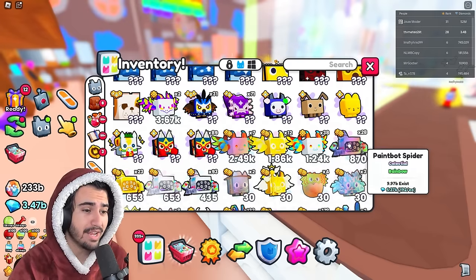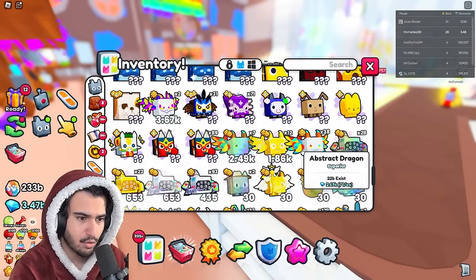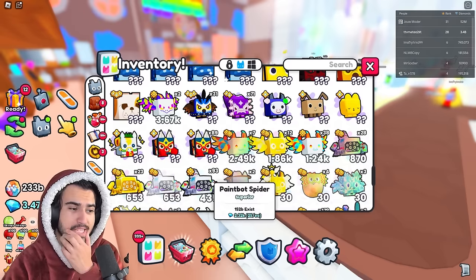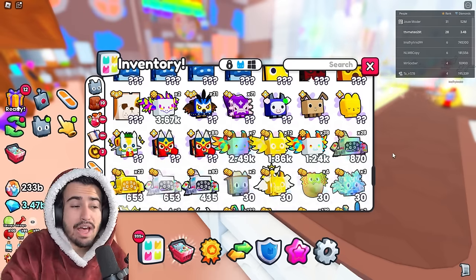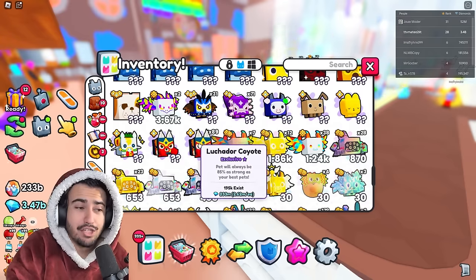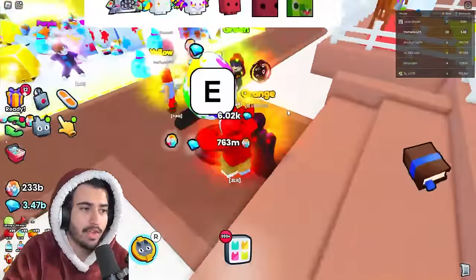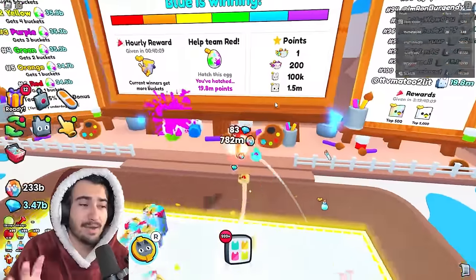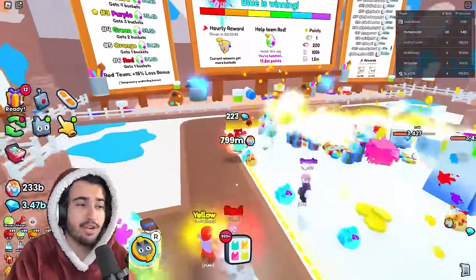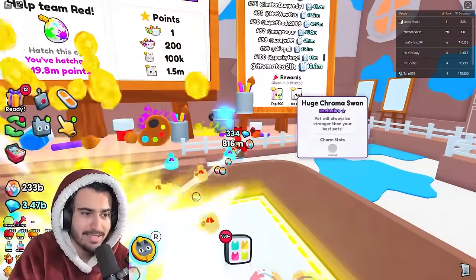After turning on the auto clicker — three, two, one, go — that should be opening 204 eggs. Counting up the stat pets we got: 2 plus 7 plus 12 plus 38 plus 28 plus 23 plus 1 plus 93 gives us 204 stat pets from opening just one bundle. We only should have gotten 102, so this proves the method works. You get double the chance of opening the huge every single time, double the points for your team's standings, and double progress on the leaderboard.